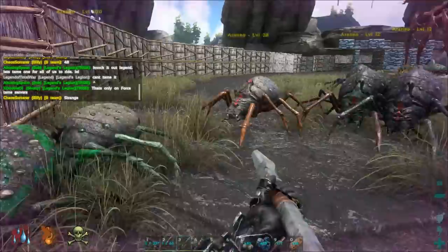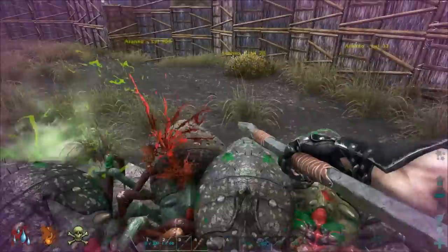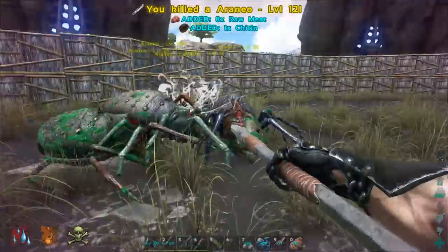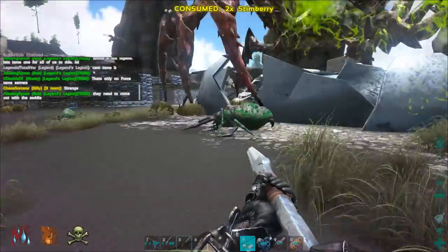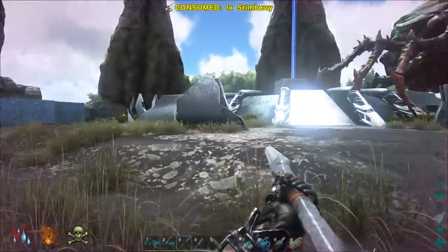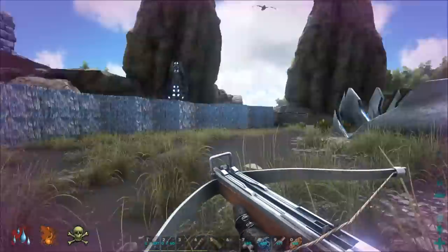I've got a bit of a frame rate lag. I should probably lower the graphics settings, to be honest. Anyone thinking you can get 60 frames a second in this game at the moment - I fucking can't. We shouldn't even be bothering fighting these spiders, but no, what the hell. I've really got to keep a close eye on that torpor. If I get knocked out whilst I'm out here, that's going to fuck me so hard. I should probably focus on some ranged damage.